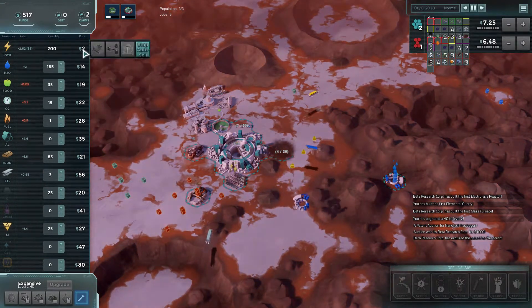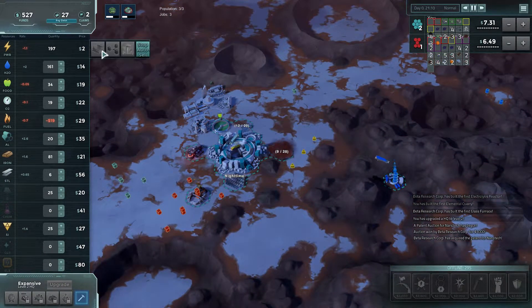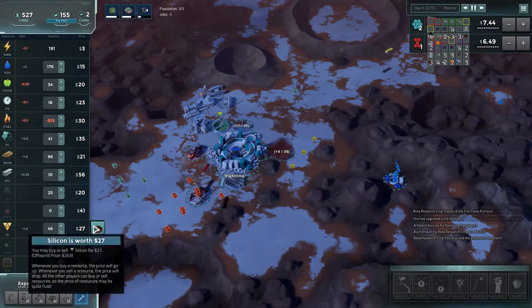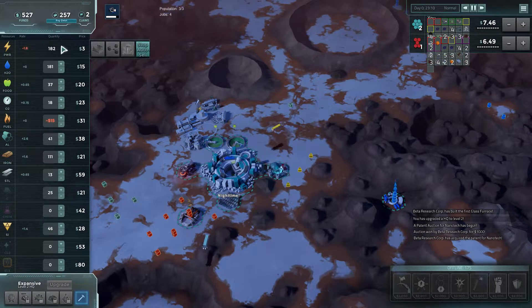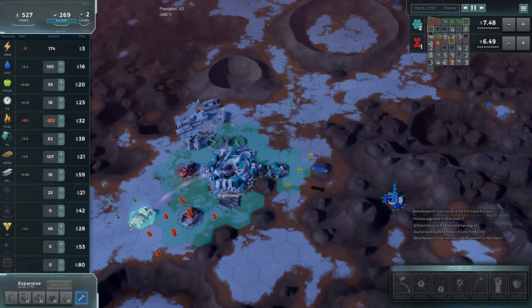There we go. Now we need one glass furnace, and I want the geothermal generator. I don't really need the generator right now, because I have enough power in my power vault for the night to hold on to.